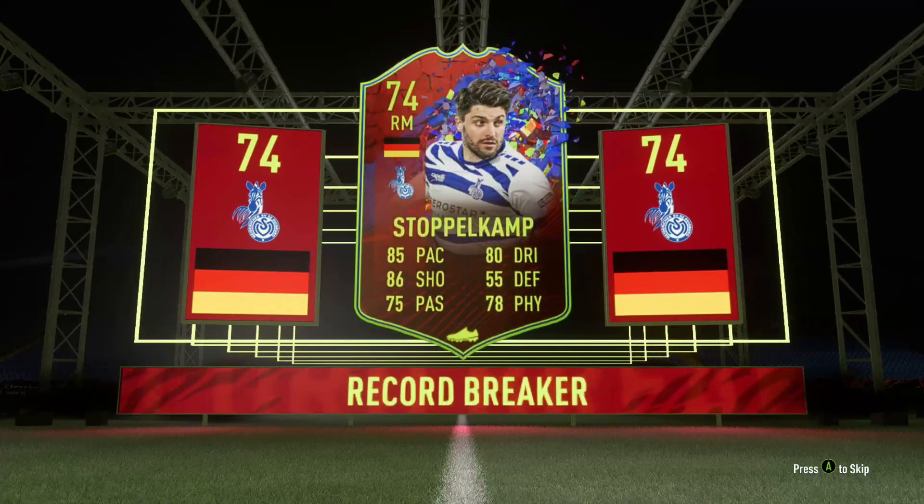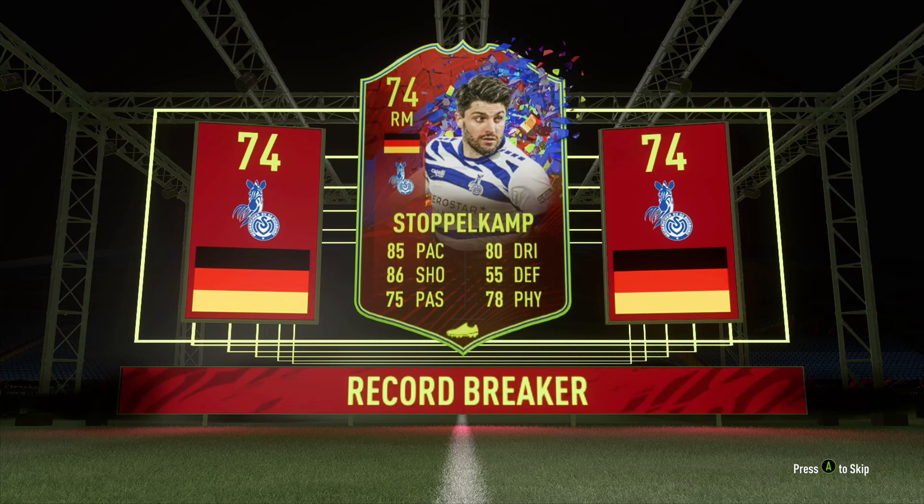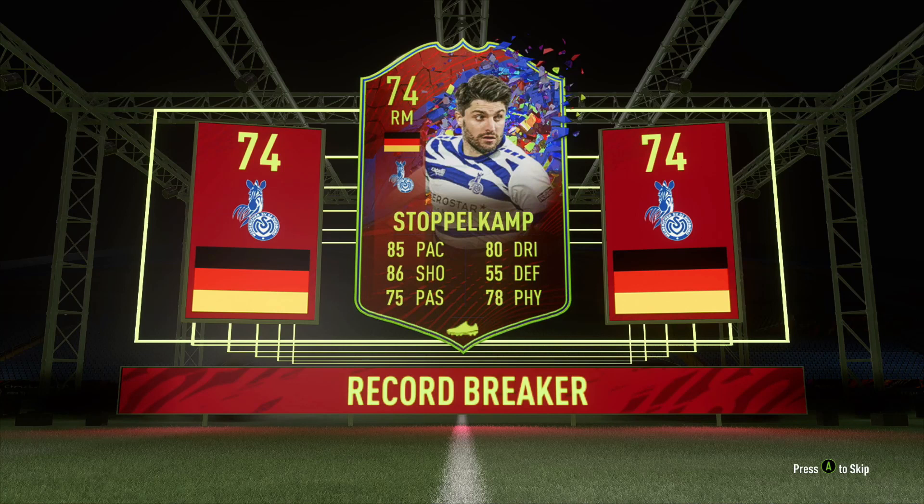It obviously looks like a really sick card, I'm gonna be honest. With 85 pace, 86 shooting, and 80 dribbling - and you know why this silver card is huge? Because you get to use this card on your silver squad. When EA drops a team of the week and gives you that free silver card to work for, he can go on your silver squad now. It's definitely worth it for only an 82 overall squad, man - super cheap and super doable.